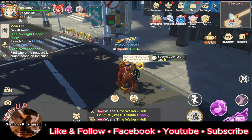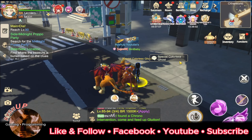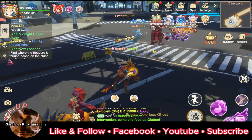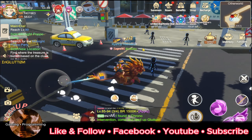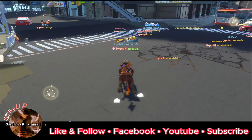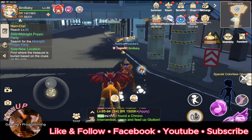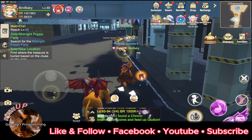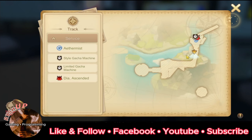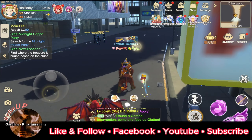The next one is this guy right here — this part right here. Then next one is in here. We already talked to this guy to get the book so we skip it, and in here we should be able to find a dimension energy.